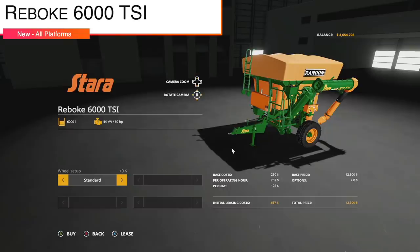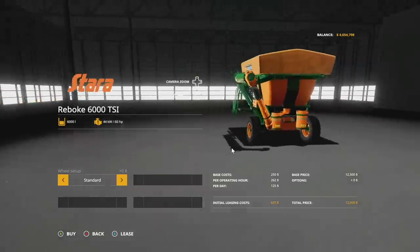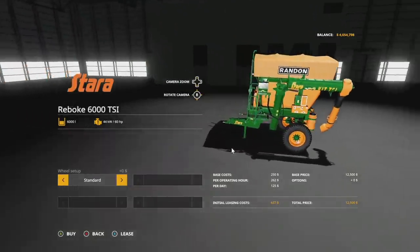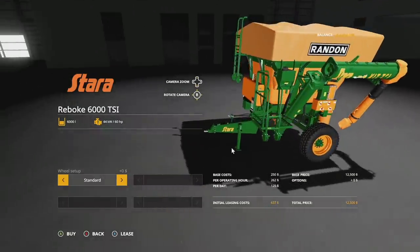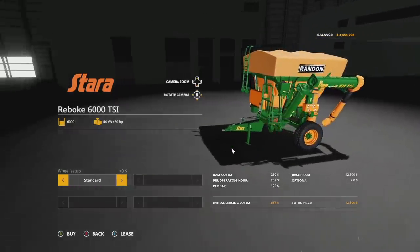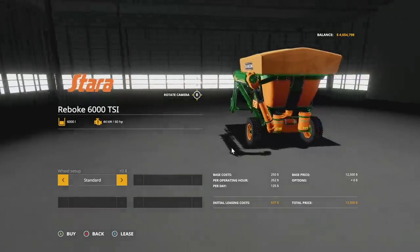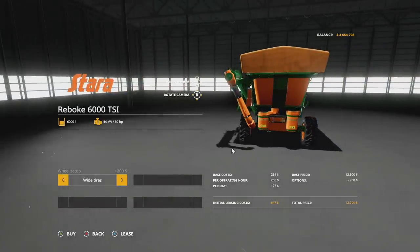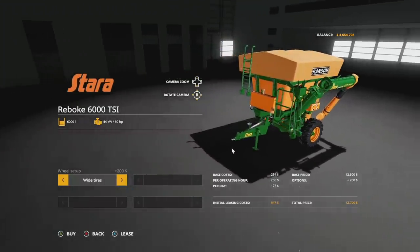Next up, the Rebo 6000 TSI from FBT Modding — a new auger wagon that is very unique and really cool. This will hold 6,000 liters of any of your standard auger wagon crops and will require around 60 horsepower, though there's not a strict power requirement for auger wagons. Wheel setup options are standard or wide tire. Otherwise, that's about it — there's not a whole lot to it, it just looks good.